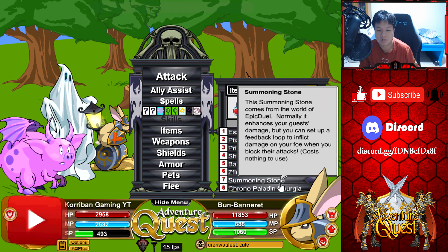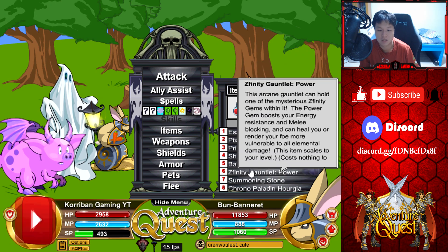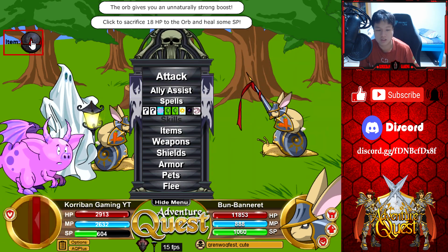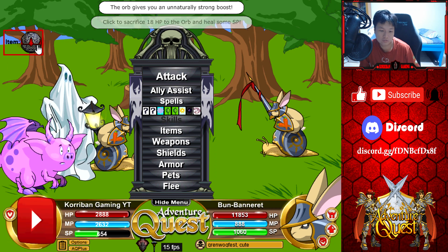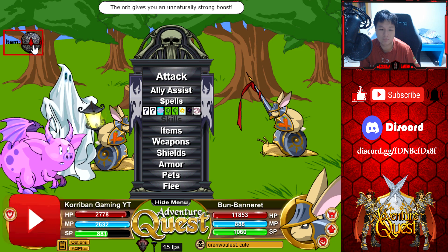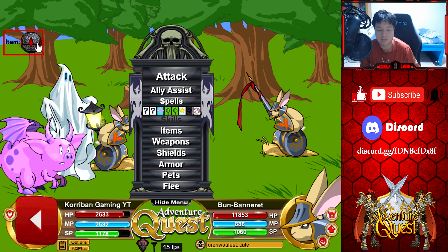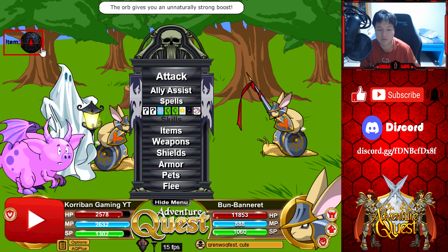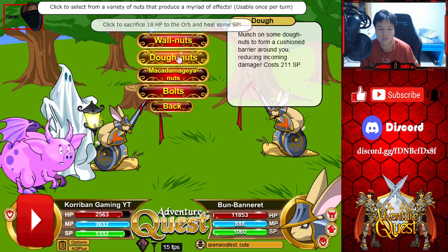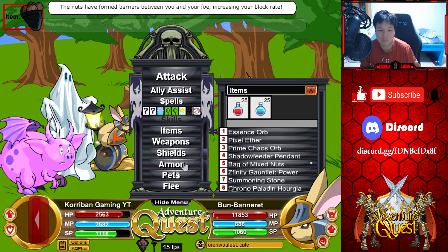For items, I will be using both Summoning Stone and Chrono Paladin Hourglass. I can actually use both because when you're dodging attacks, you're not going to be getting hit — your HP is basically going to be full. But I am going to be using Essence Orb to replenish my SP bar, and that's when the Chrono Paladin Hourglass can come in to help and heal my HP if I want or need to. And then we'll do Walnuts — this is overkill, you don't need to do this, but yeah.